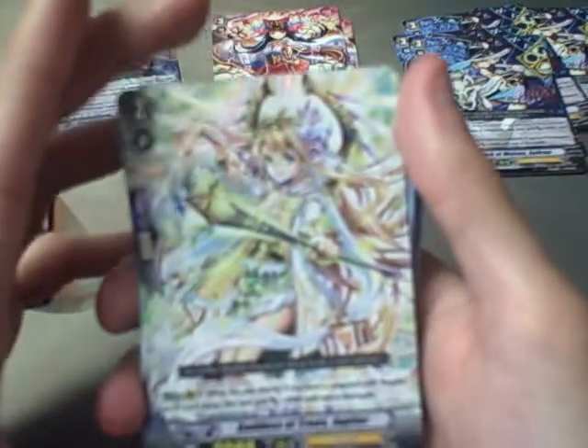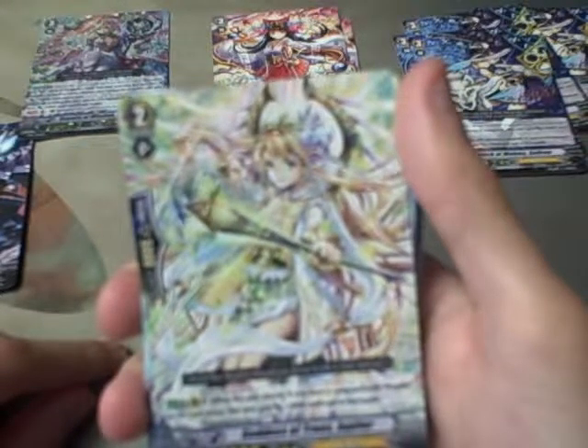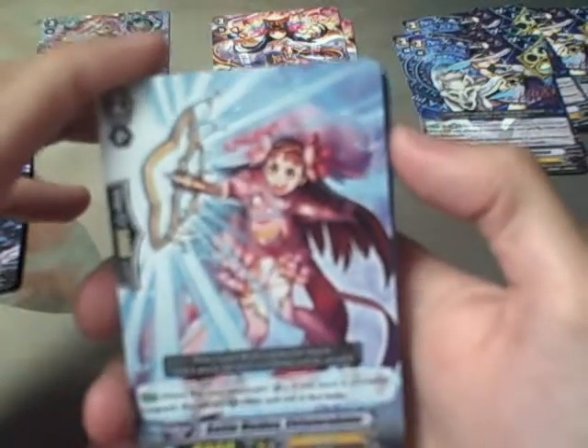Goddess of Trees, Juniper. Rear Guard ability: when this unit attacks, if you have a vanguard with Regalia in its card name, this unit gets plus 3 until the end of battle. This is a special intercept for Genesis.